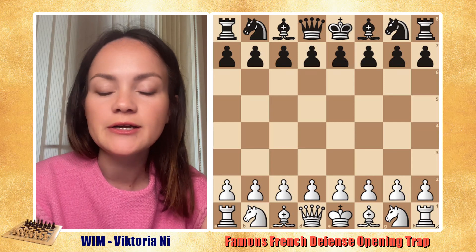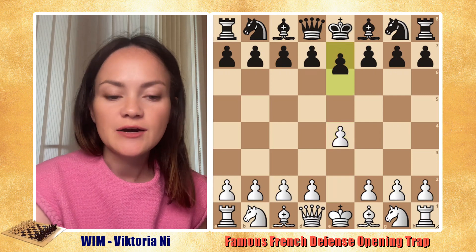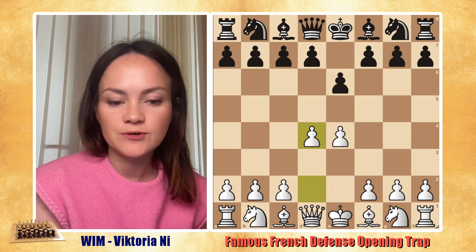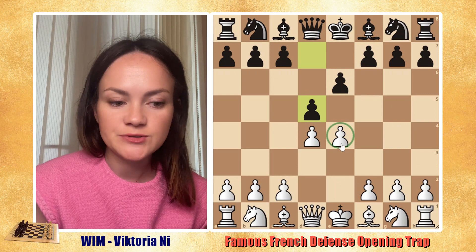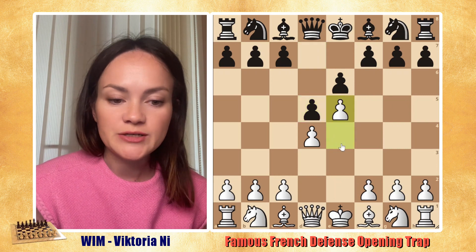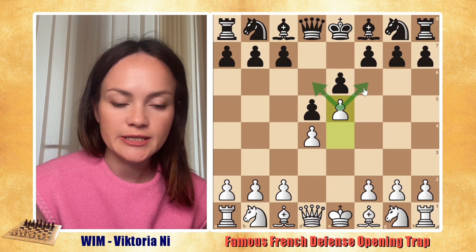If you're playing French, you should be aware of the trap in the advanced Paulsen variation, so we're going to look at it here. After e4, e6, d4 — white is trying to control the center as always — and black is moving d5 to attack e4, to get some counterattack. Of course white should move e5 right now to advance the pawn and control g6 and f6.